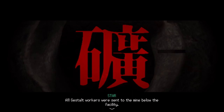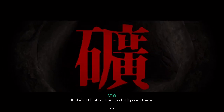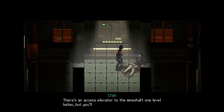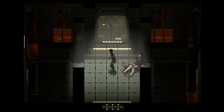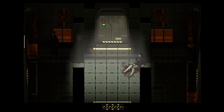All gestalt workers were sent to the mine below the facility — if she's still alive she's probably down there. There's an access elevator to the mineshaft one level below, but you'll need an administrator's key to use it. Hmm, interesting. Well, we've got the protector key — I guess that's going to do us for now.